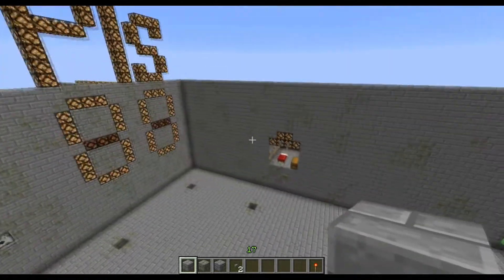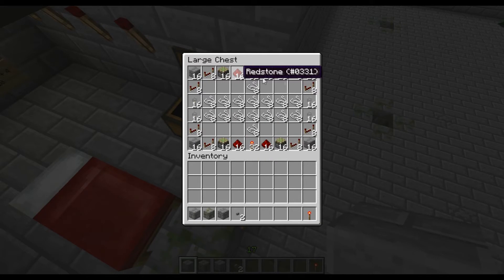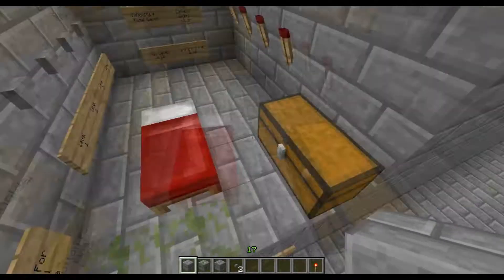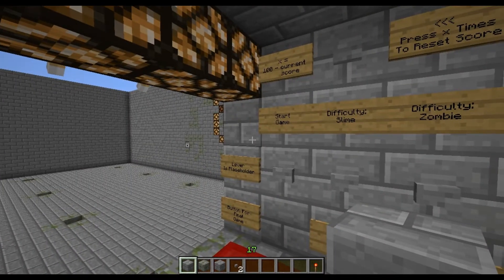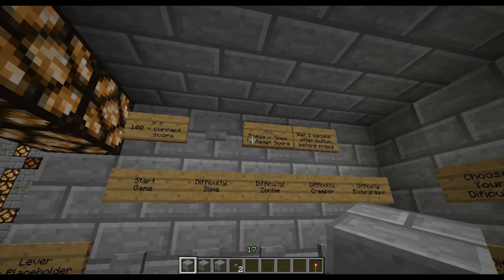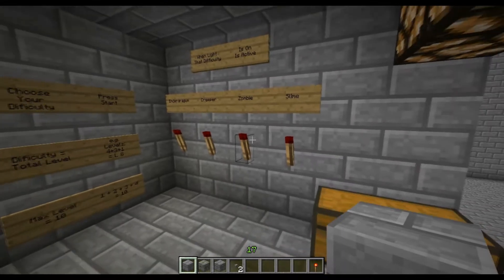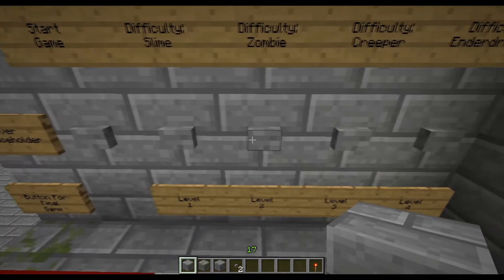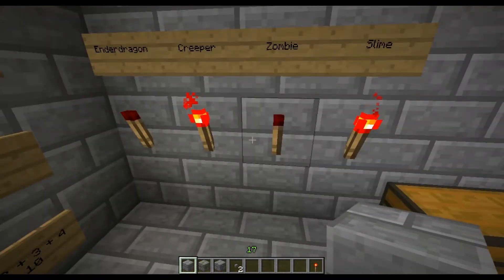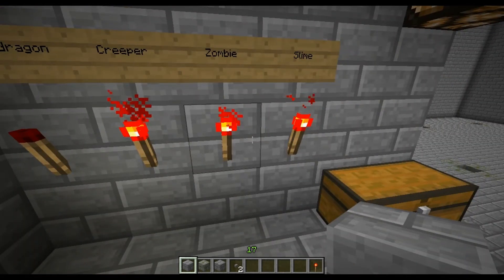Slimes. What you do is you spawn up in here and you get a set number of items that you can use because the AI changed. You could set different difficulties, and each one of these combines so that's a different mob that comes out. So you could just set that and then build.